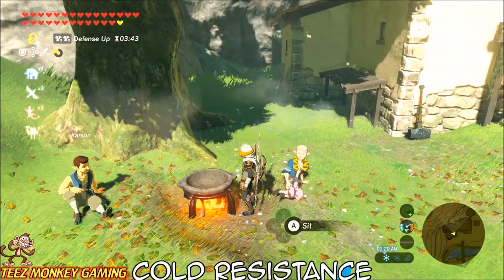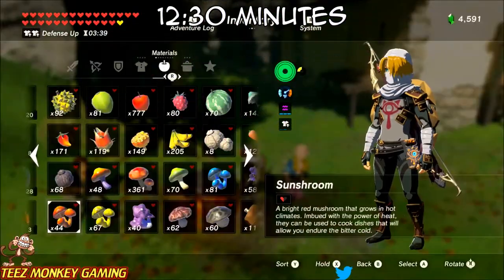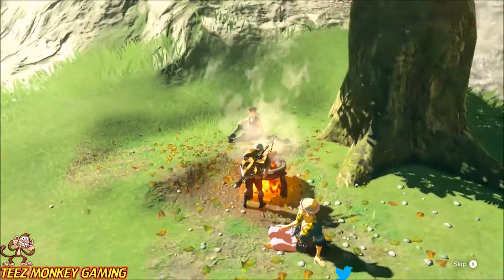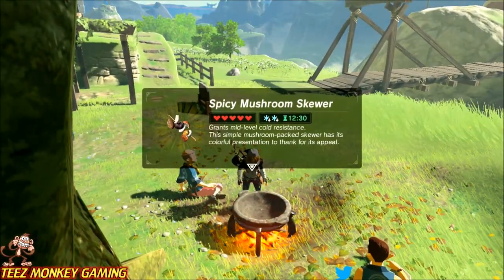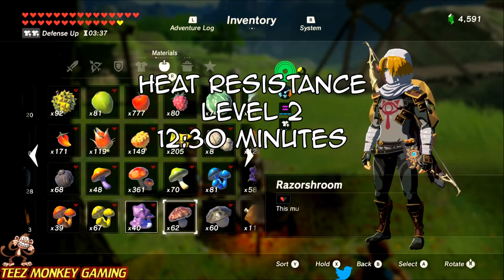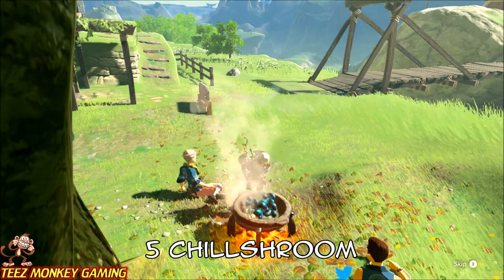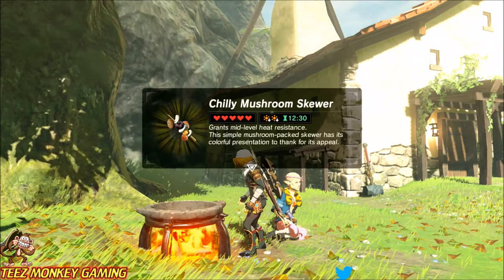Next, cold resistance: level two is the max we've found, giving 12 and a half minutes of cold endurance so you don't have to wear cold gear. Five sun shrooms is the recipe for this. The heat-resistant version is the same — level two, 12 and a half minutes — using five chill shrooms. This lets you keep your attack set or defense armor on and just pop one of these when you're out in those environments.